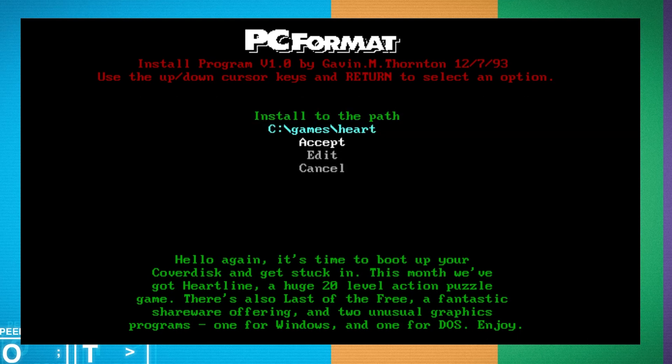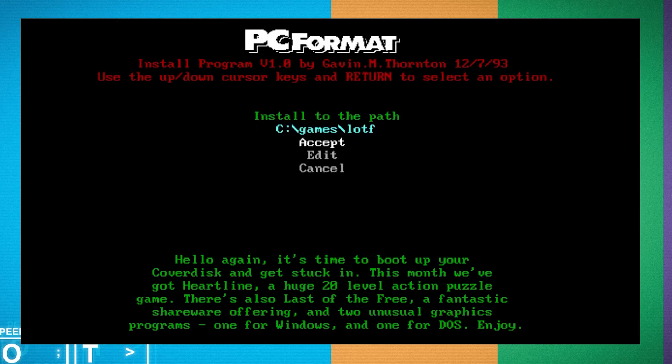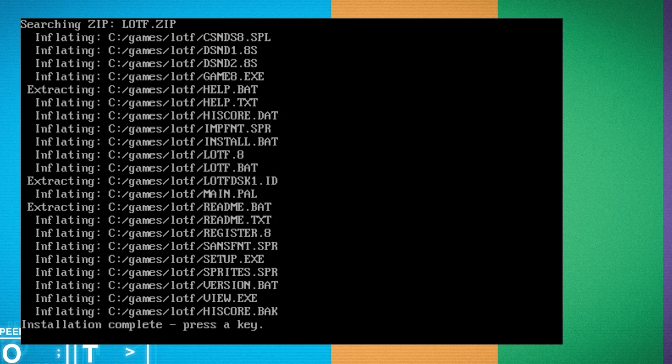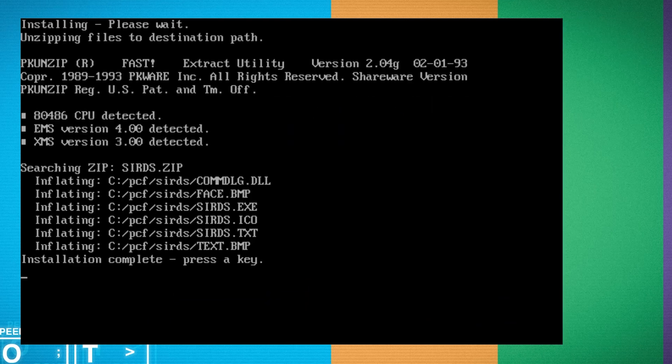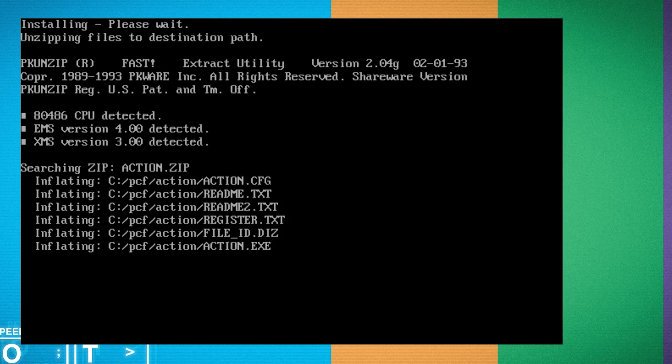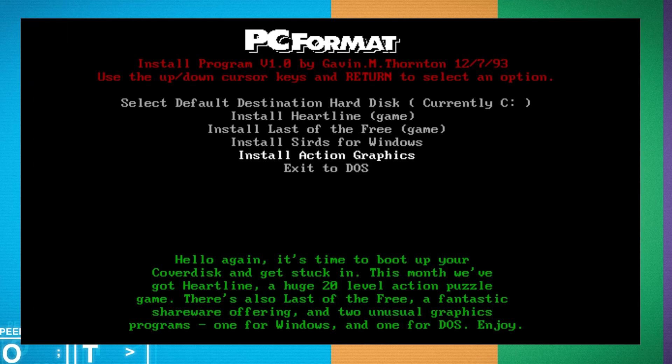Let's install all of these in one go - Heartline, that was quick. Install Last of the Free, accept, install. SIRDS for Windows we don't install through Windows though. And install Action Graphics. The menu is really simple - I like that, they're very cool. It says 'hello again, it's time to boot up your cover disc and get stuck in. This month we've got Heartline, a huge 20-level action game, Last of the Free, a fantastic shareware offering, and two unusual graphics programs - one for Windows, one for DOS.'